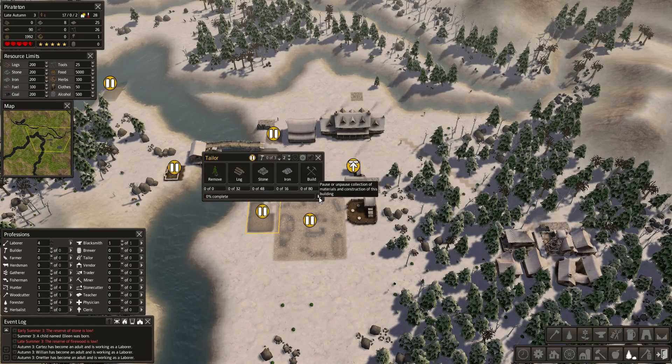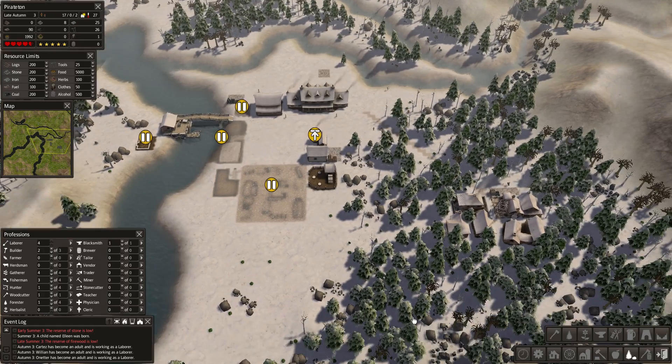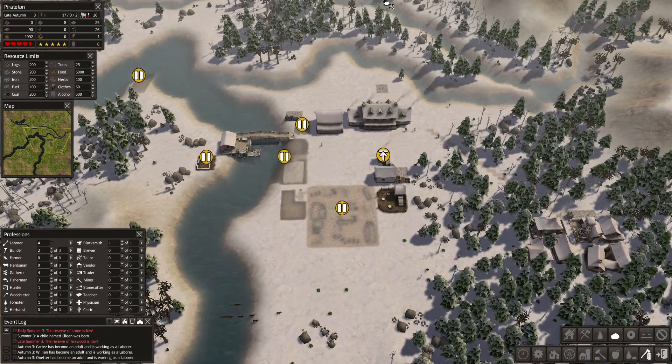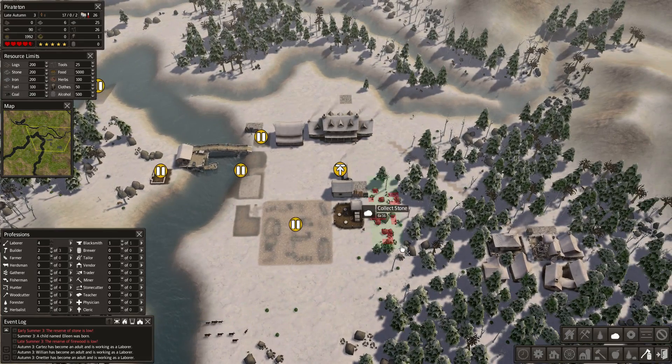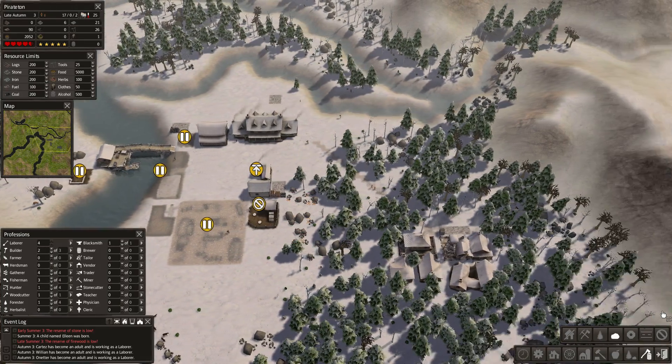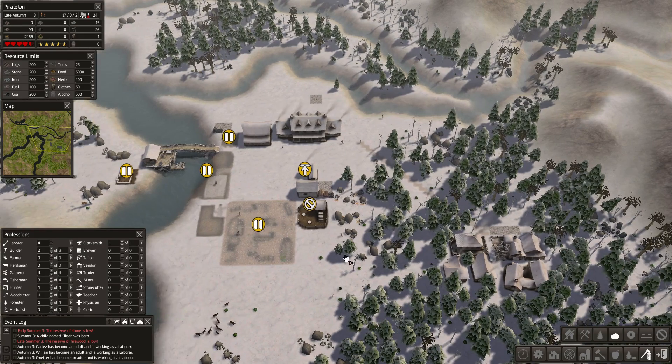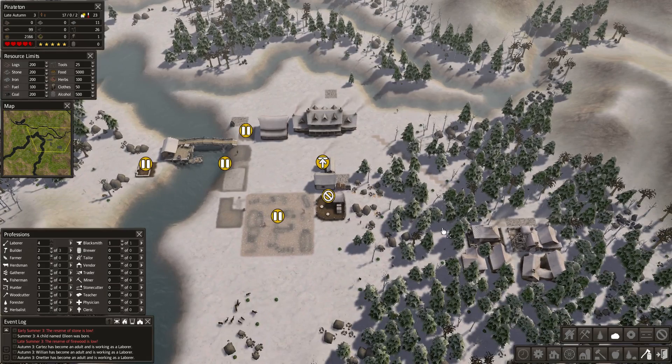We're down to one coat, so let's actually get this built. We don't have the wood or the stone yet, but we will because I'm going to tell them to do it. There's a stockpile right here so let's grab this stone. We have four laborers now — people have become adults and a child was born. We are getting a little bit of children in the mix.